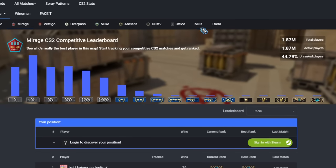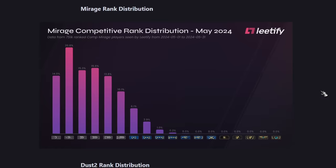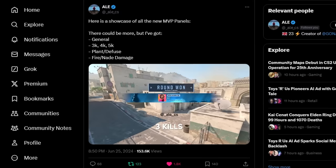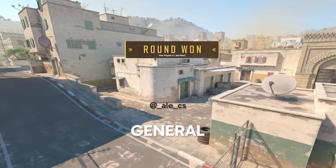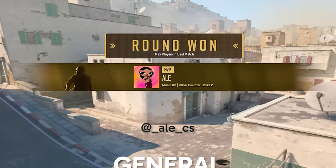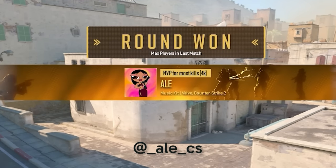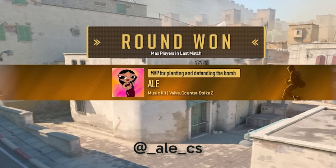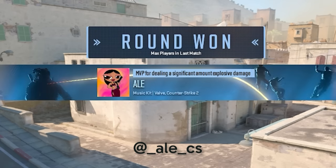For those who are not aware, the maximum rank that several people managed to achieve was DMG or Eagle, and now apparently this has been fixed. In addition, they finally added 8 MVP animations that have been popping up for many months: general, 3 kills, 4 kills, ace, plant, defuse, molotovs, and grenades.